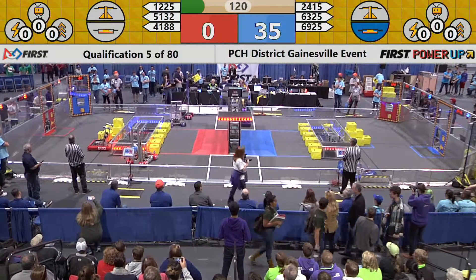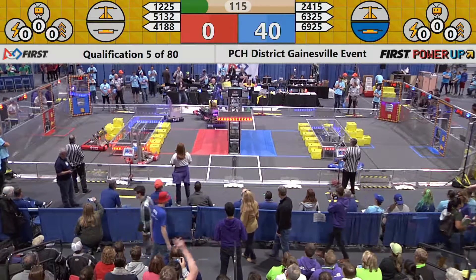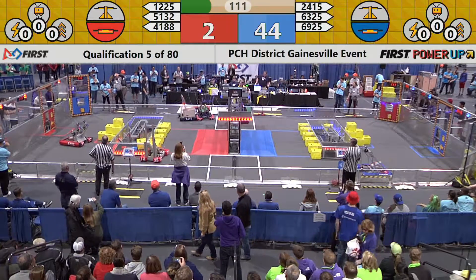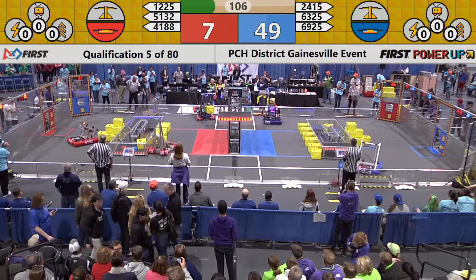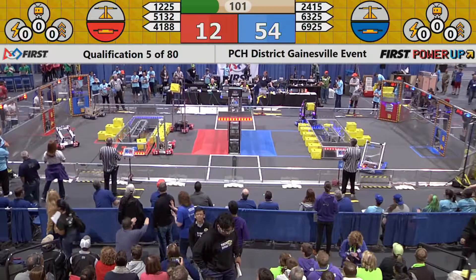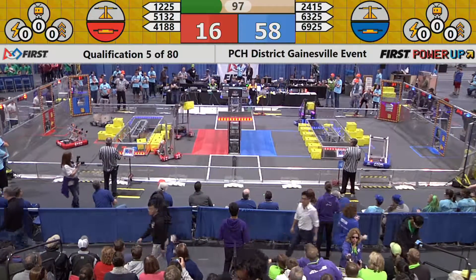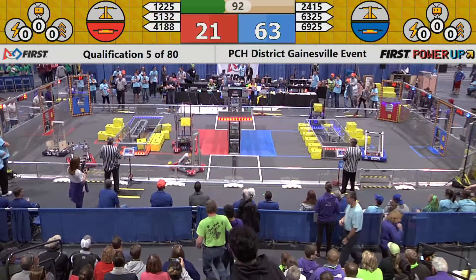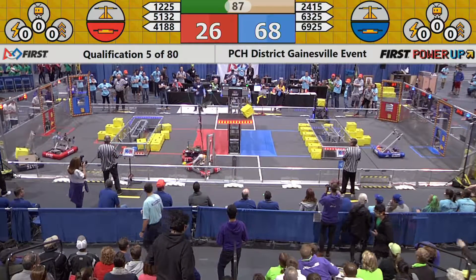2415 there it goes, 6325 heading down across the field. 4188 is out of balance, up against the sidewall. 2415 is dancing with 4188, trying to bring themselves down to a more central position. Now they're down on the floor — they've raised that power cube up, they're up in the middle of the field. 1220 there, 4188 comes to a stop and does a near nose dive, but they still have control of that cube.